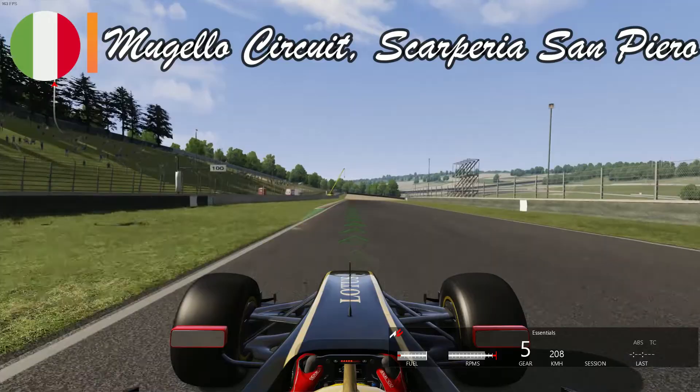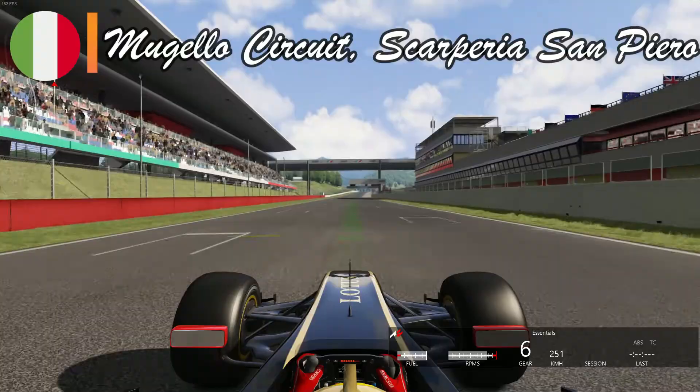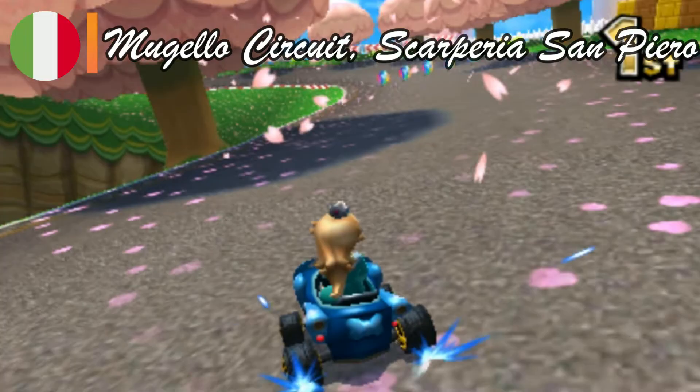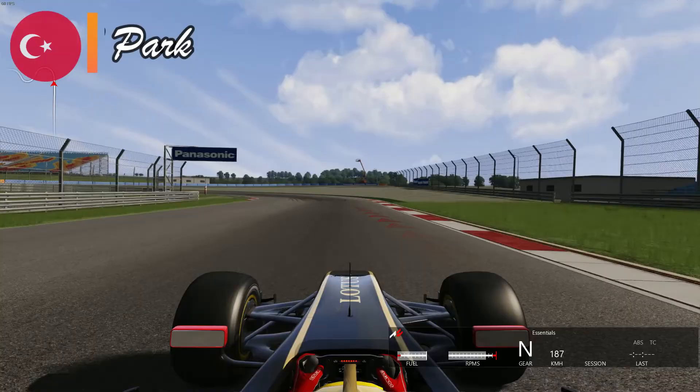Our next stop is in nearby Italy, more specifically in Tuscany, where we find the glamorous Mugello circuit. The central Italian racetrack has only hosted one GP so far, but it does host many other events. Located in the beautiful countryside, its best counterpart I found was Mario Circuit from Mario Kart 7. These two circuits share S-shaped curves that give drivers opportunities to attack and counter-attack to eventually win the race.